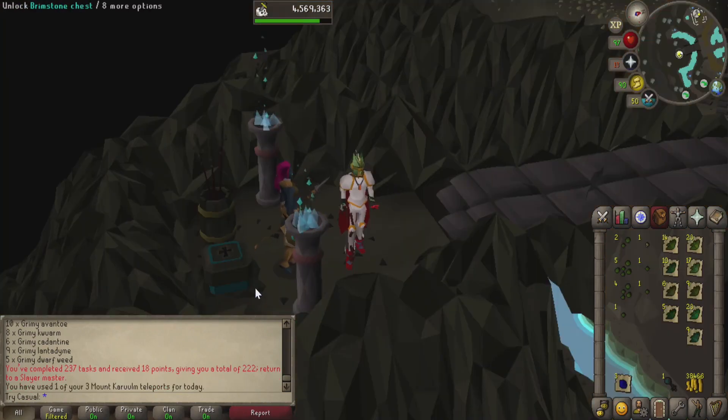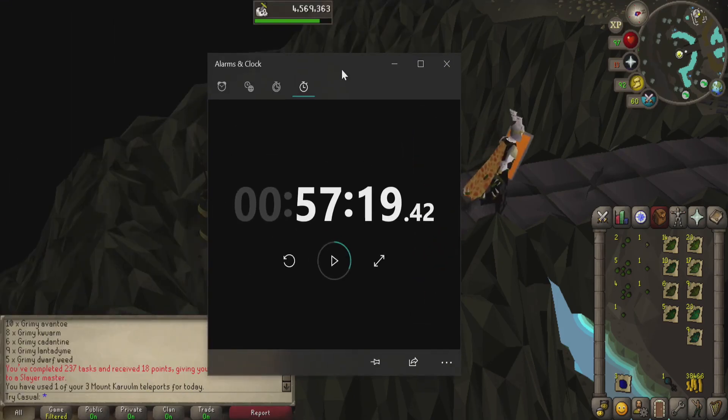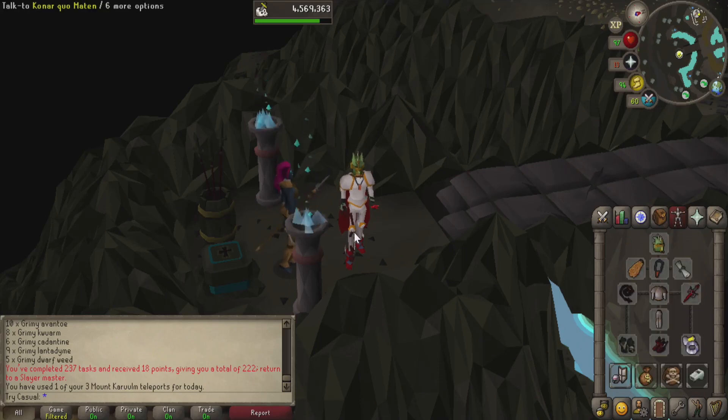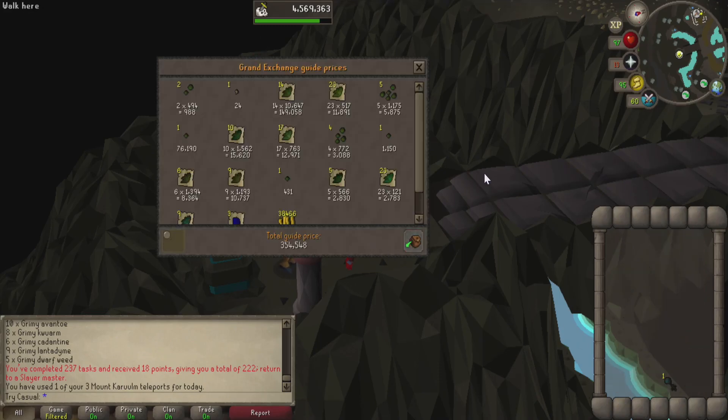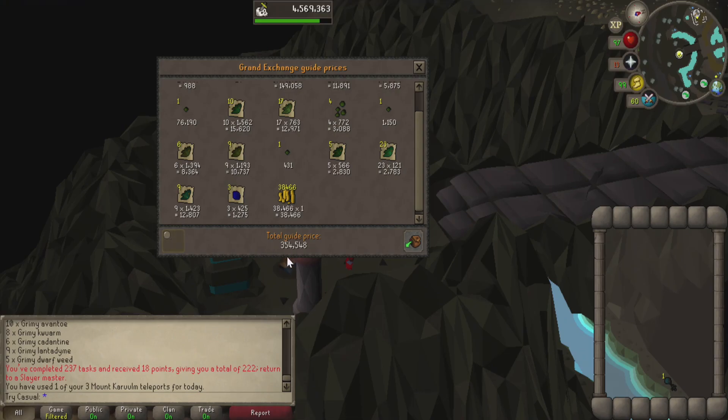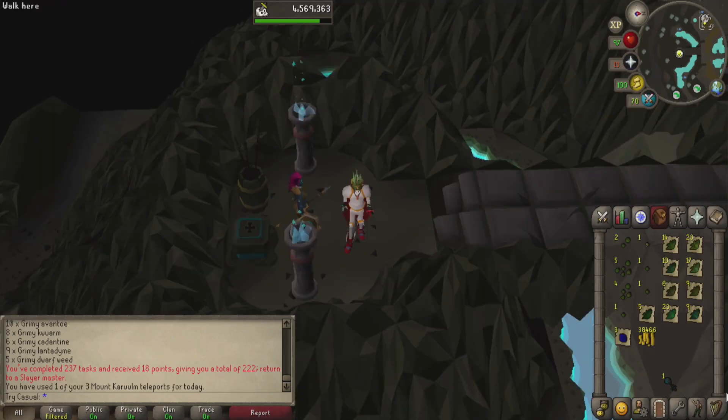And here we are at the end of another Konar task. That one took us 57 minutes, so that's a nice roughly-one-hour ratio we're looking for. You can see that we made 355k basically from doing the task. For a higher level account, that's not the best for an hour, but it's something — it's okay. Although we did get one key, so let's see how much that adds on.